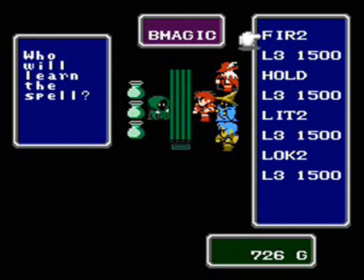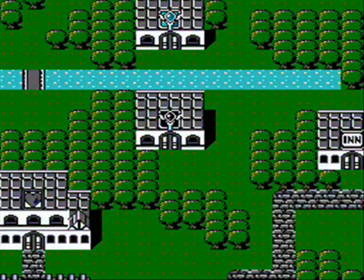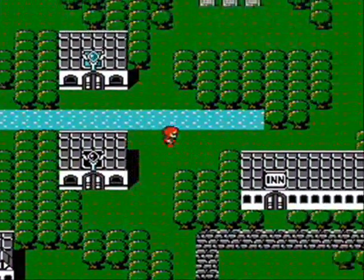Most of the level 3 magic spells here are very valuable. Fire 2 deals 32 to 128 damage to all enemies. Lightning 2 does the same thing except it's lightning elemental. Hold will paralyze an enemy, and Lock 2, just like Lock, is bugged. You'll definitely want to get Fire 2 and eventually Lightning 2.